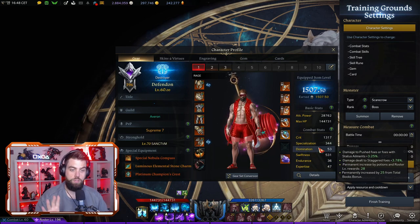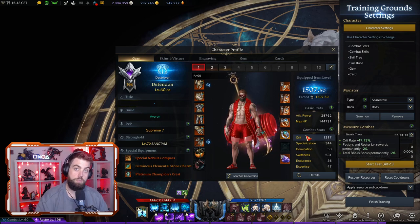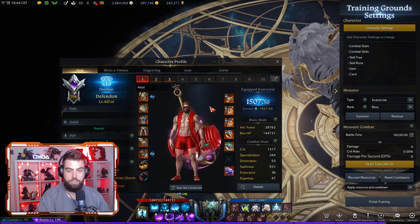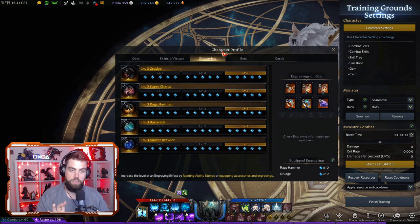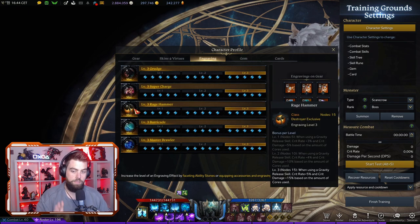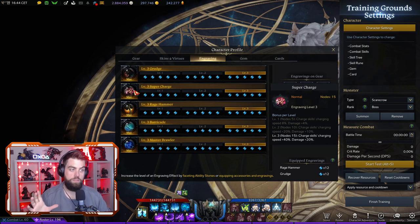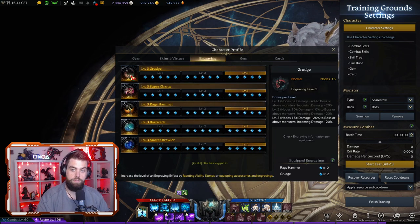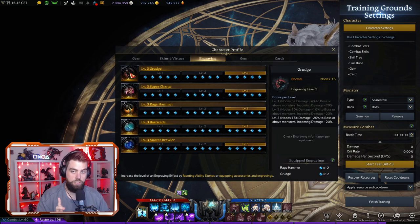So we've got those stats sorted — at least 1,200 crit, because we don't have modifiers in our tripods or abilities, so we need high crit. You're going to want to use a pet with your crit choice. Now let's go through the engravings. Here we've got the best-in-slot engravings for Destroyer. Mandatory is having level 3 on Ragehammer and level 3 in Supercharge — these are the first two you want to get. Supercharge is a given right now, as Smilegate and AGS are working to move away from it because it's a mandatory engraving just because of the charge times for three of your four highest-dealing abilities.